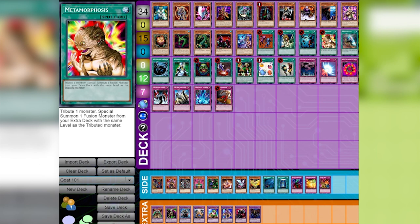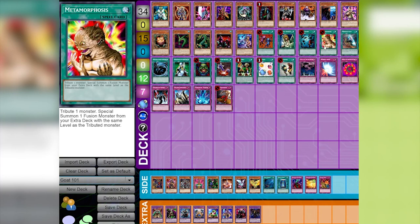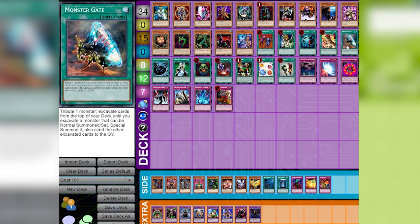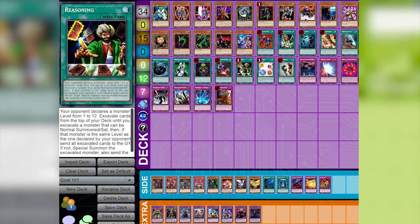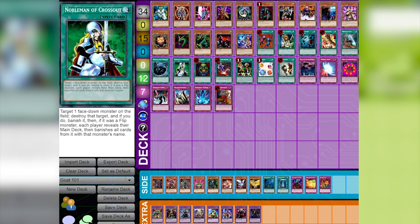Metamorphosis is kind of the bread and butter of the format. It works really great with level one monsters primarily, but also with levels five, six, and eight — you tribute a monster and special summon a fusion monster of the same level. You mainly see it used with Thousand-Eyes Restrict. Monster Gate and Reasoning are two sides of the same coin — they're great for Reasoning Gate decks, essentially special summoning very specific monsters from your deck, which we'll get into.